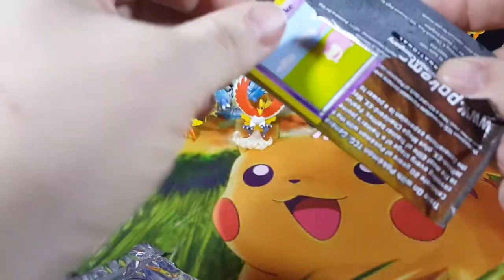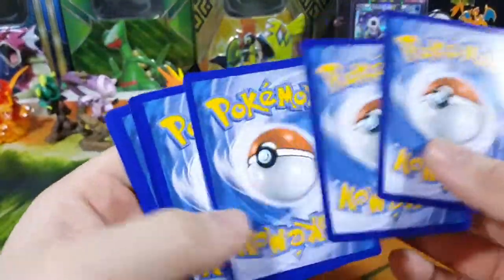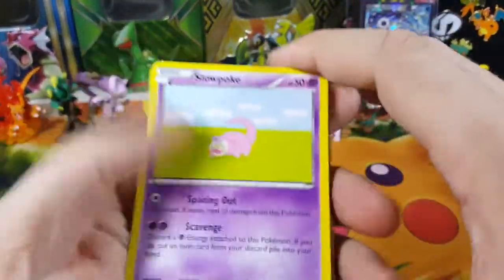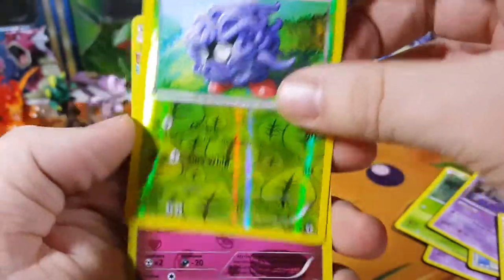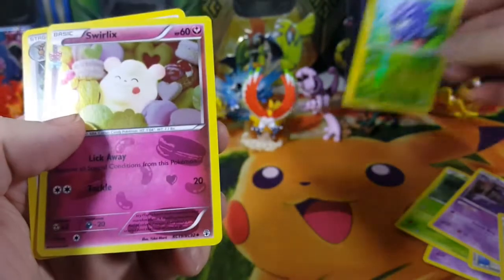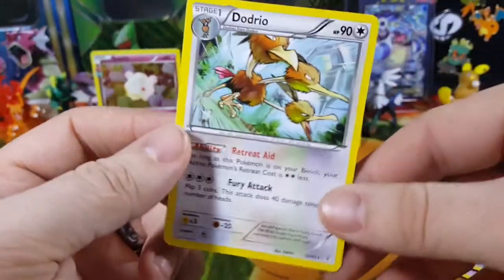Got Generations here we go — opening pack one. We got Slowpoke, Machop, Paras, Fire Energy, Floral Crown Haunter, Chansey, Tangela reverse common, and Swirlix holofoil RC uncommon. I'll put the reverse there, the holo uncommon there, and this is a regular rare.